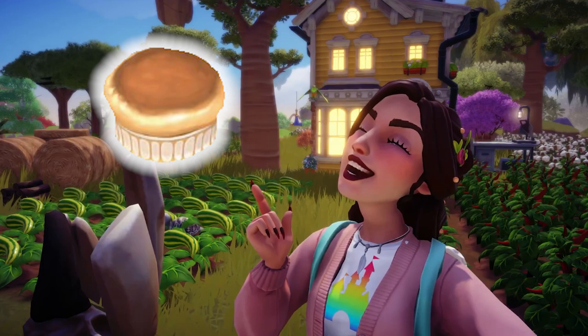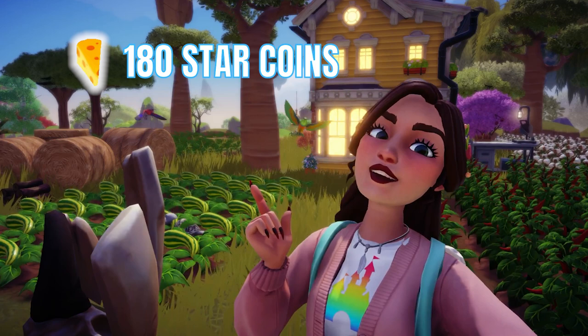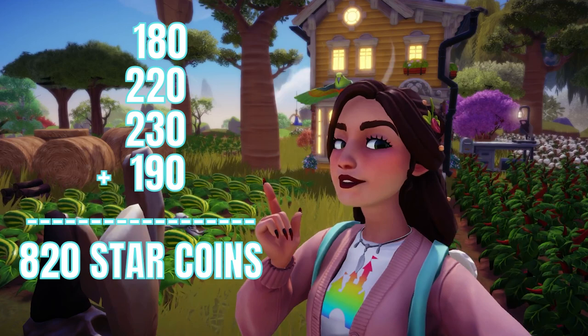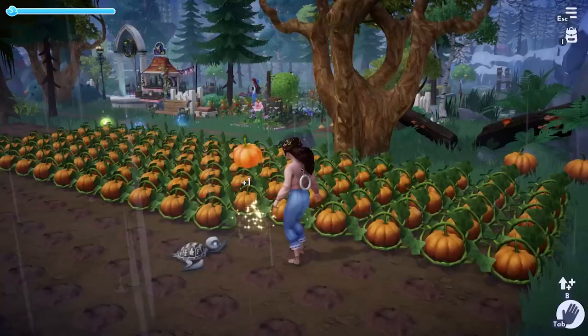Let's start with the soufflé. This recipe is made up of cheese, egg, milk, and butter. The cost of cheese is 180 star coins, egg is 220 star coins, milk is 230 star coins, and butter is 190 star coins, giving us a grand total of 820 star coins to purchase the ingredients. Once made, the soufflé can be sold at Goofy's stall for 1,230 star coins, making the net profit 410 star coins.